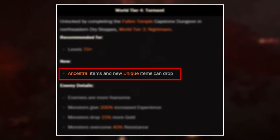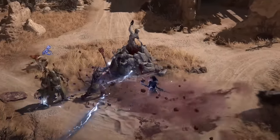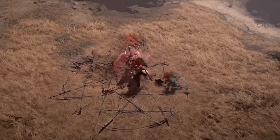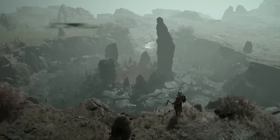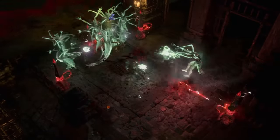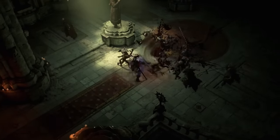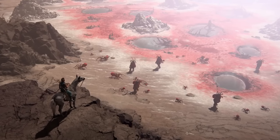The biggest change for World Tier 4 is the ability to get ancestral items and new unique items. World Tier 3 allowed you to start getting uniques, but some uniques are only obtainable in World Tier 4, making them even rarer chase items. Then you have ancestral items — just like sacred items, these are a higher tier of base items. You can't take a normal legendary aspect and apply it to an ancestral item; you need an ancestral legendary aspect. Ancestral items aren't necessarily stronger, but they can roll higher stats. Once you've played quite a lot in World Tier 4, you'll start to fill out your entire character with ancestral items.